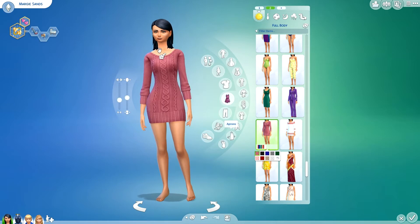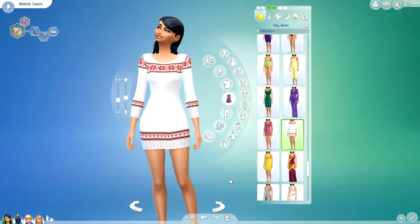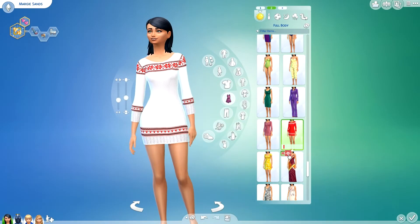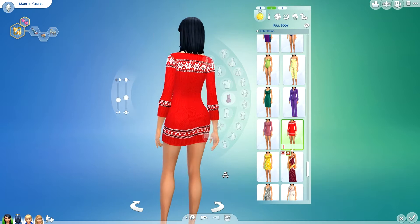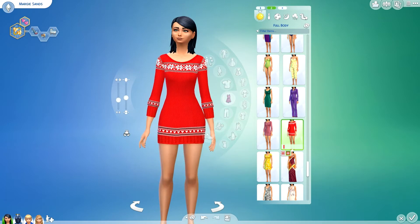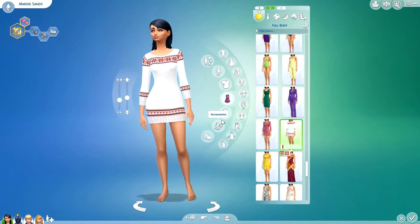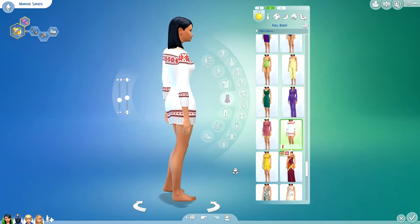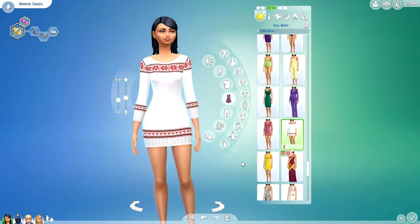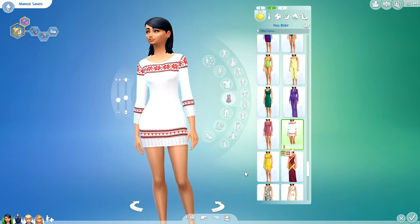There's another recolor of this sweater that I want to show you, and it is a Christmas dress — it's knitted, you can see the texture. It comes in two different colors: the white and the red, which is blindingly red. Personally it doesn't look too bad on her, but I do like the white one the best. Who doesn't like a nice knitted sweater, right? Those are by Seeger Sims. And that's everything for dresses.